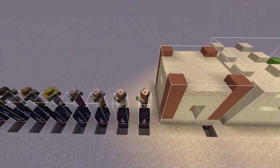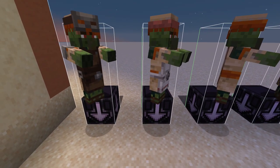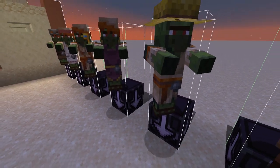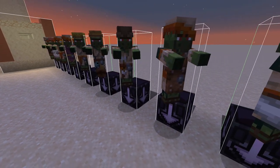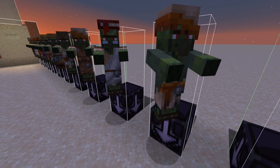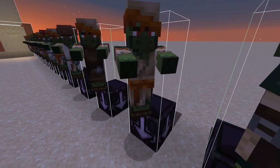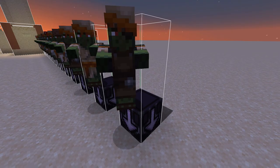New to this village type are structure blocks for all the profession types: armorer, butcher, cartographer, cleric, farmer, fisherman, fletcher, leather worker, librarian, nitwit, shepherd, toolsmith, unemployed, and weaponsmith.